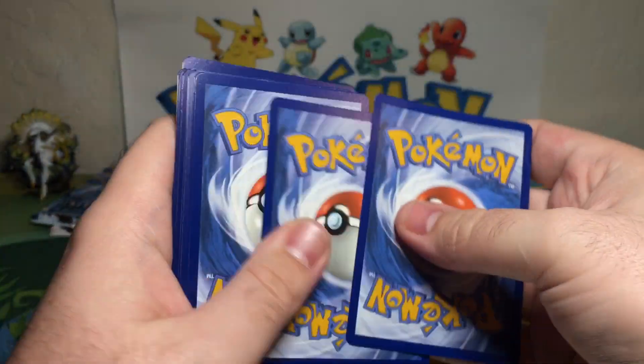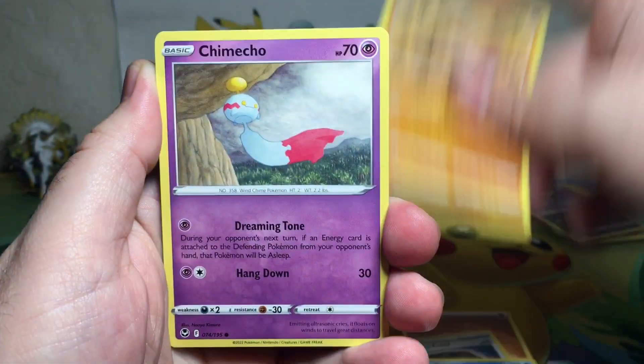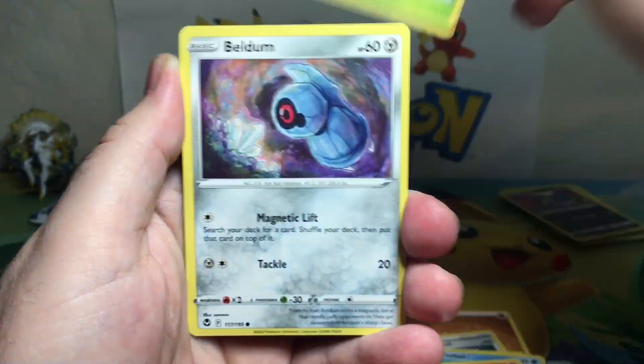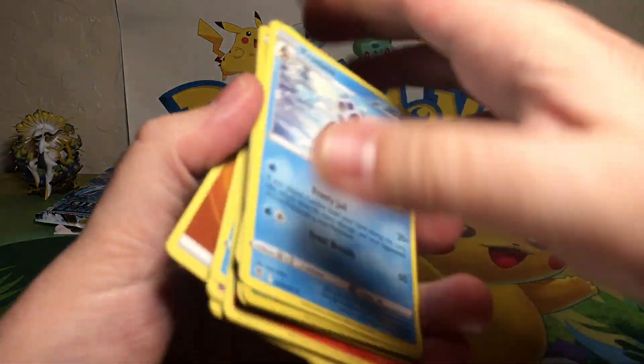Code card. Got ourselves a Fighting Energy, because we can't give up the fight to get some awesome hits. Chimecho, Sleepy Feebas, Fennekin, Spinarak, Veldum, Reverse Holo Petalil, and a Frostlass Non-Holo for our rare.